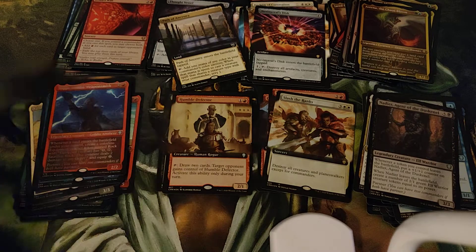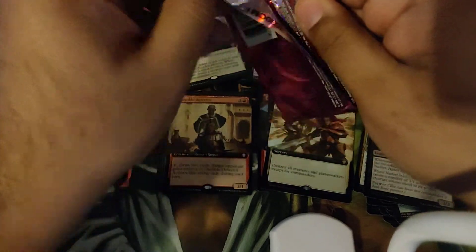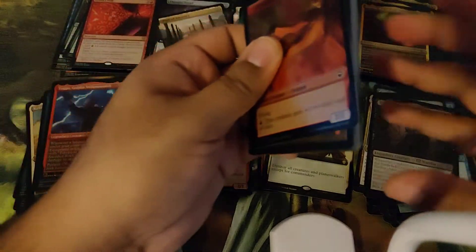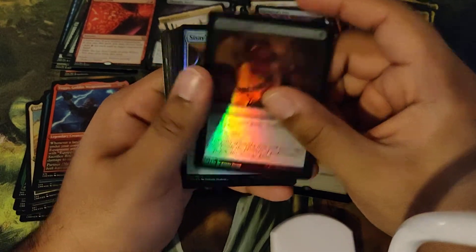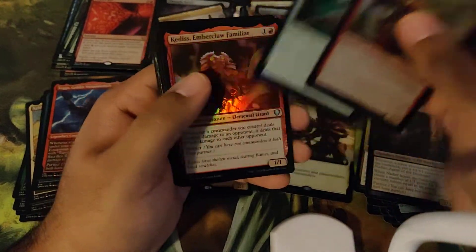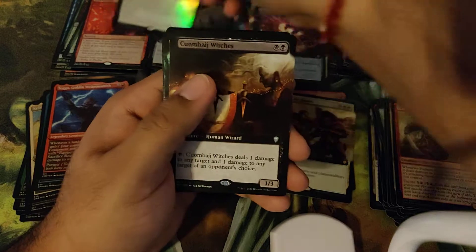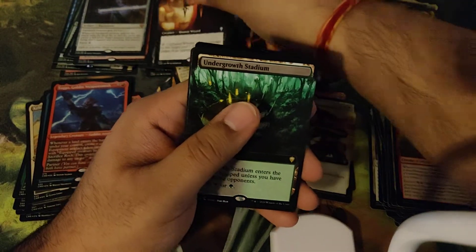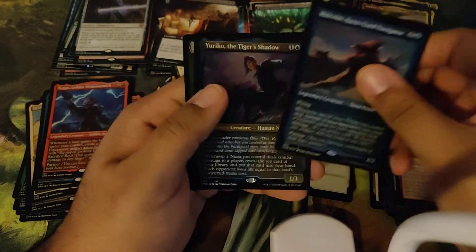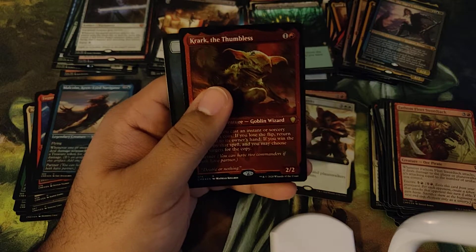I'm sorry — I don't know why the lighting is so bad today. I'm just now noticing that the right-hand side of the screen is just not very well lit. I have moved some things around, so I'll have to get a setup at some point that gives me really good lighting. Alright, we got a Foil Seraphic Greatsword, we got our Witches, we got an Undergrowth Stadium which is nice. I definitely want more of these Extended Art Battlelands.